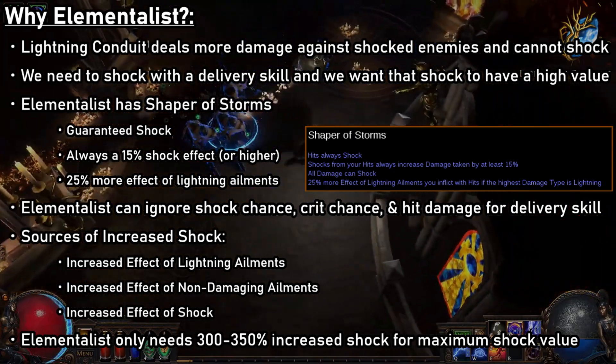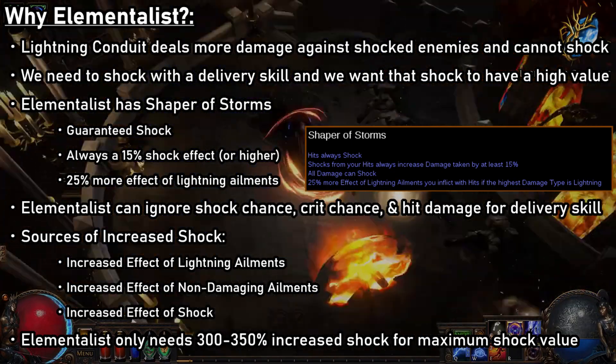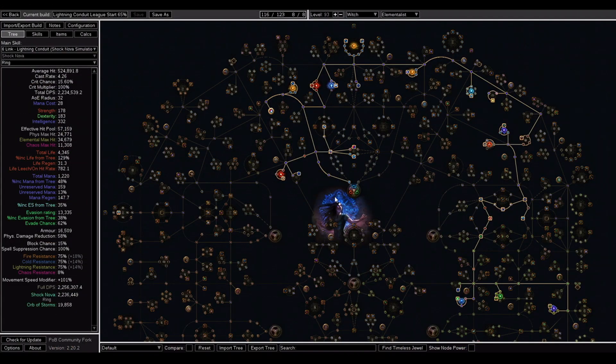So now that we know why Elementalist is basically mandatory to play this build, let's take a look at the PoB. There have been a lot of hypothetical builds and theoretical PoBs running around for Lightning Conduit recently, and most of them have a pretty similar foundation. Since Elementalist is the mandatory class to league start with, we'll be rolling a Witch, and this means we'll be in this area to start. Pretty much everyone is going to recommend picking up Lightning Masteries and Elemental Overload.